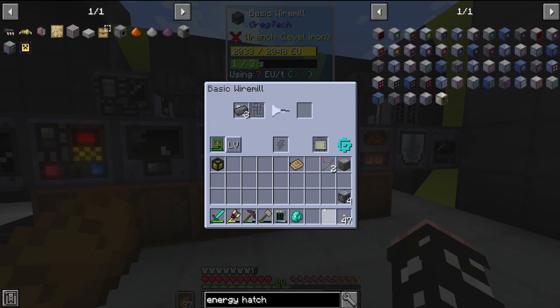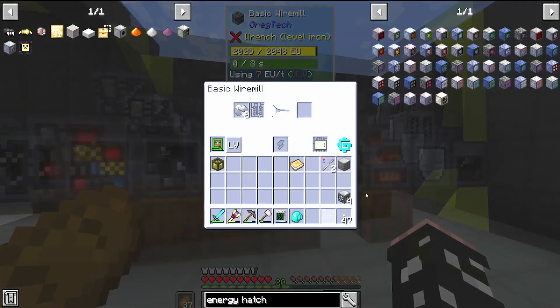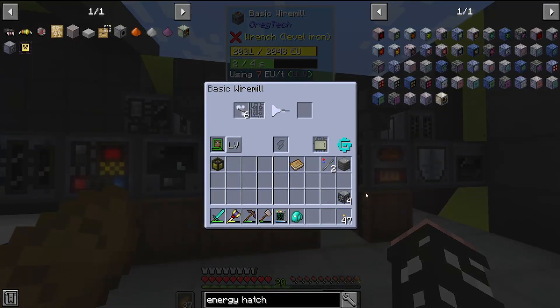Next up is the energy hatches. We need to make some fine steel wire and some magnetic steel rods to get the coils, and then we can make the hatches.